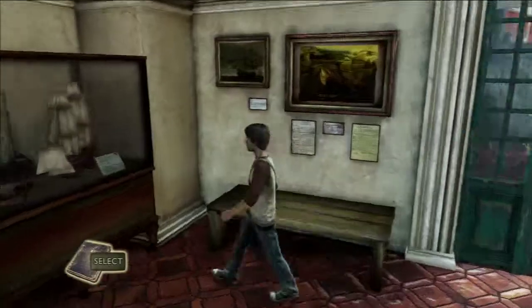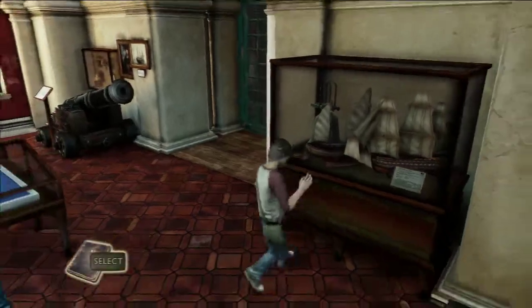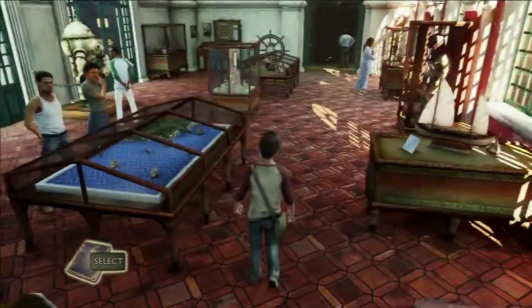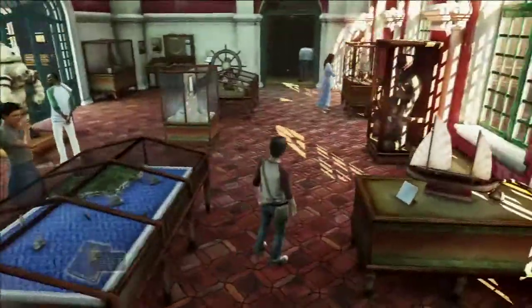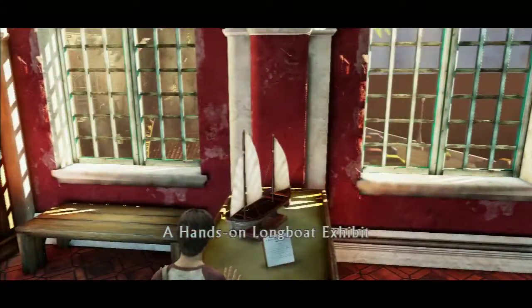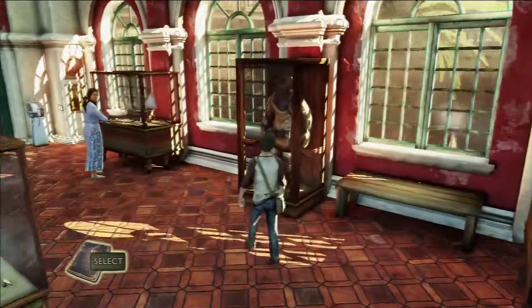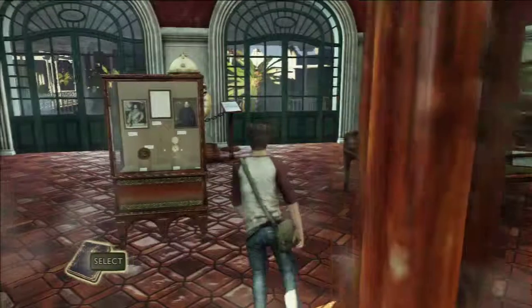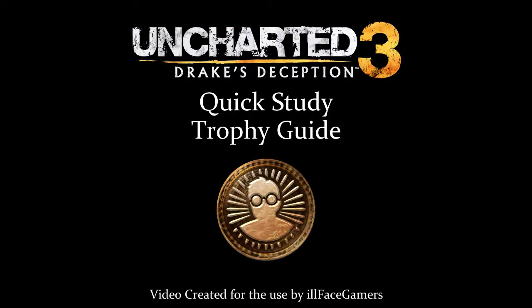You don't have to do paintings. Do a boat race of all those boats. Then you've got the Spanish blockade. Is this based in Spain? Colombia. Well, Sir Francis Drake is considered a pirate, so... And then you can go to the cutscene. The bronze trophy — yeah, so that's where you get the quick study trophy.